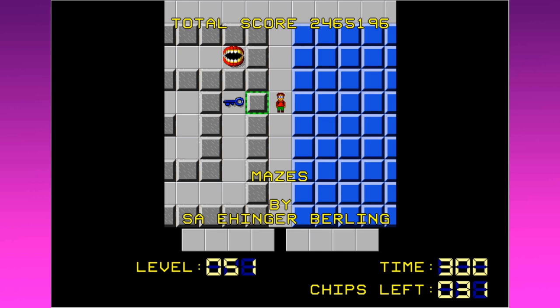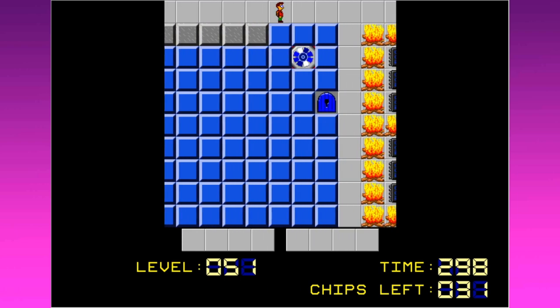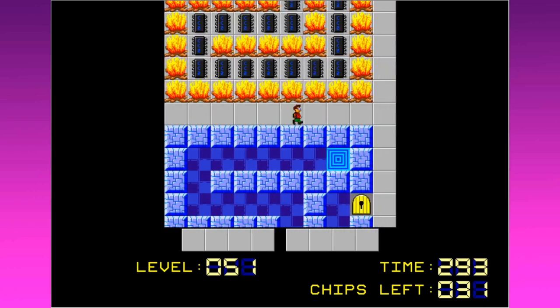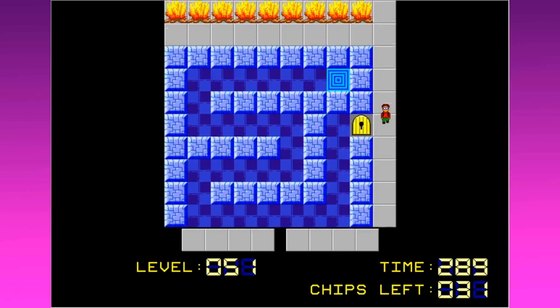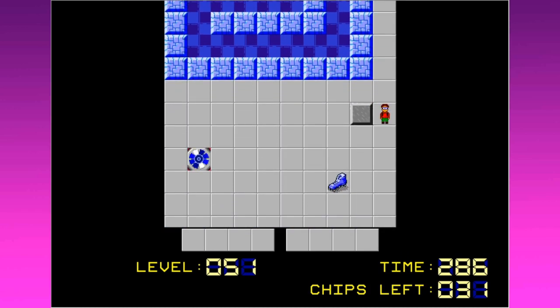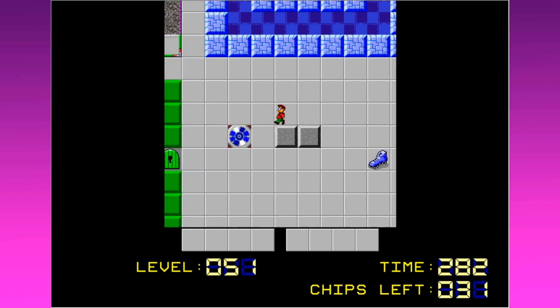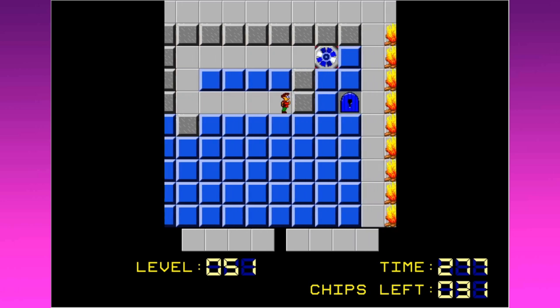Mazes by S.A. Ehinger Berling. That seems like scrambled letters somehow. But where do we want to go here? Let's find our way through the maze. I assume we're going to be entering the fake wall maze here. No way to get into this one without a door, so I'm going to have to find a key first and foremost. Oh, this is sure fun. Can I go in here? Oh, I can go in here. Hey, I don't even need a key.